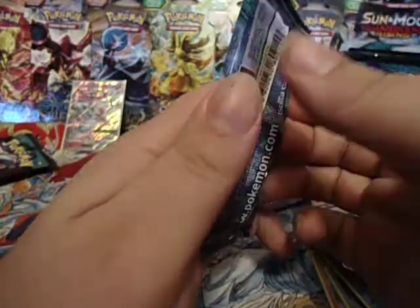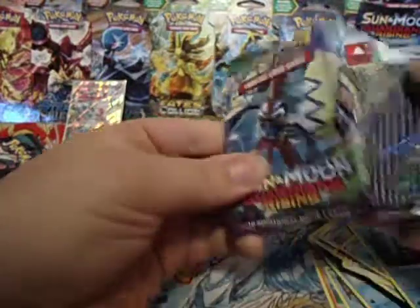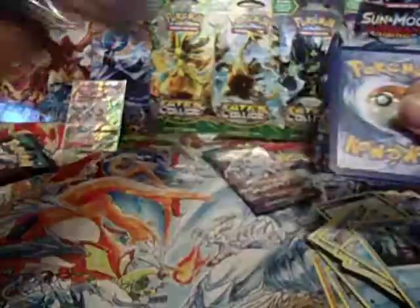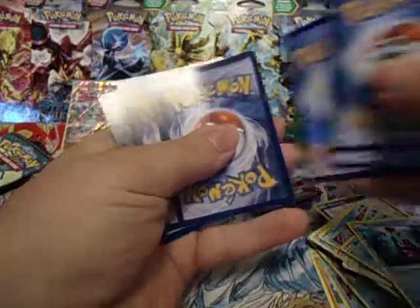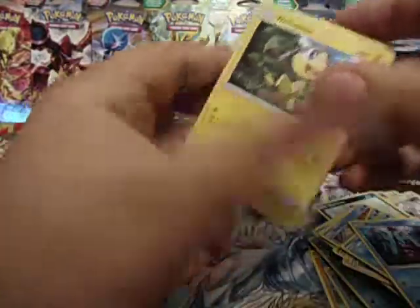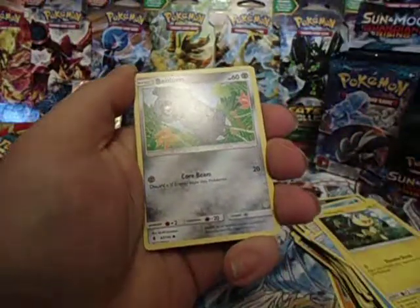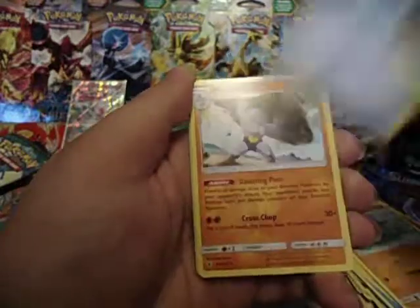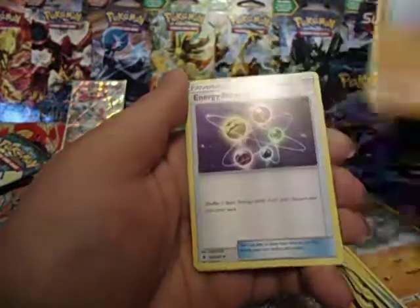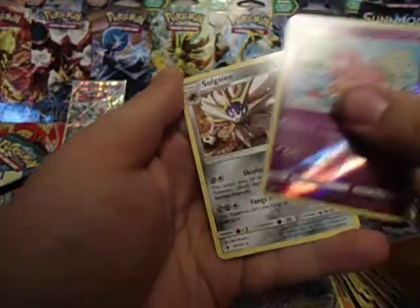And then the next three — I'm trying to change batteries, ha ha. Pack seven: Helioptile, Beldum, Tentacool, Clefairy, Barboach, Max Potion, Machoke, Energy Recycler, Reverse Slowbro, and Solgaleo.